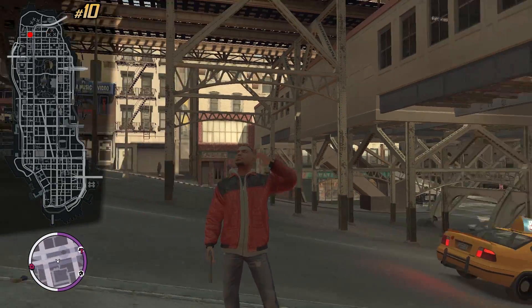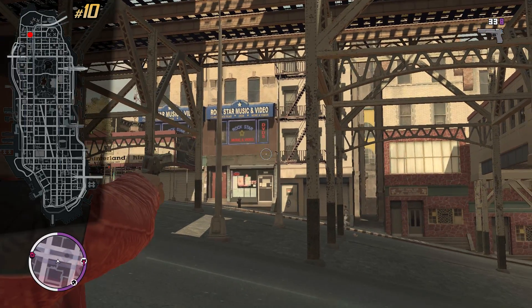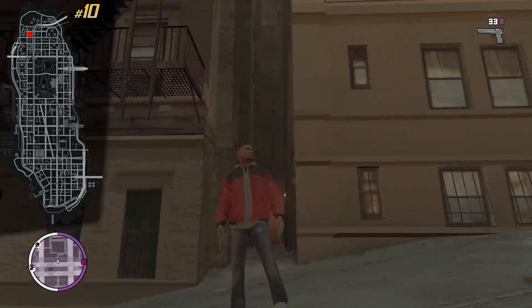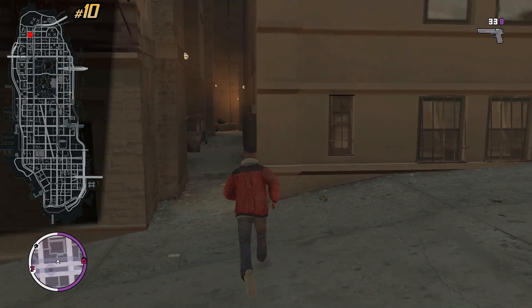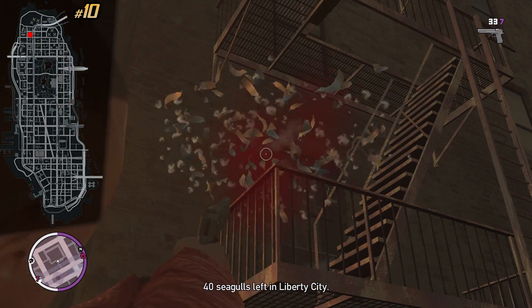This one could be a little bit confusing so follow me. Look for the Rockstar Music and Video store — across the street from that you can find this small alleyway. Enter it, look right and up, and you'll see the seagull.